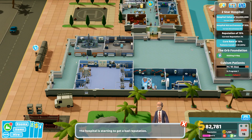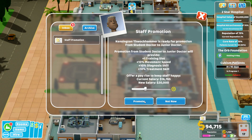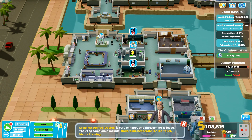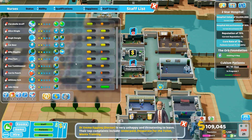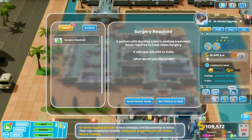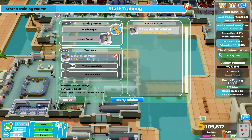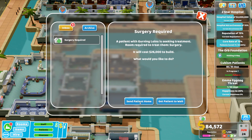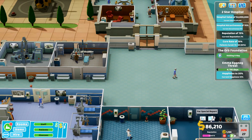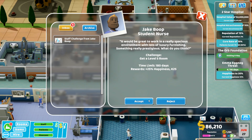Thinking about just putting all prices up to gain a lot more money and forgetting about reputation for now, then lowering prices once done. Checking staff for training needs. One psychiatrist is threatening to leave - training her in psychiatry three to keep her happy even though it costs a fortune.